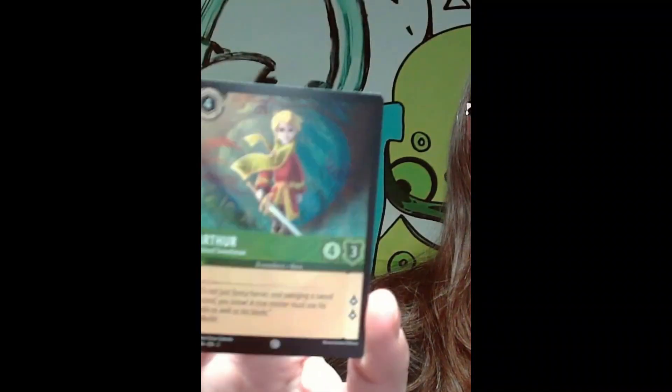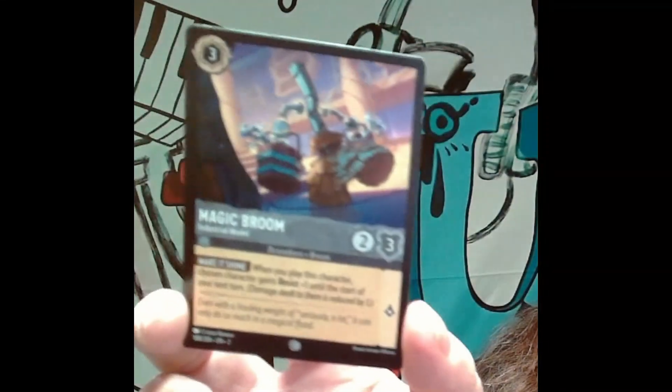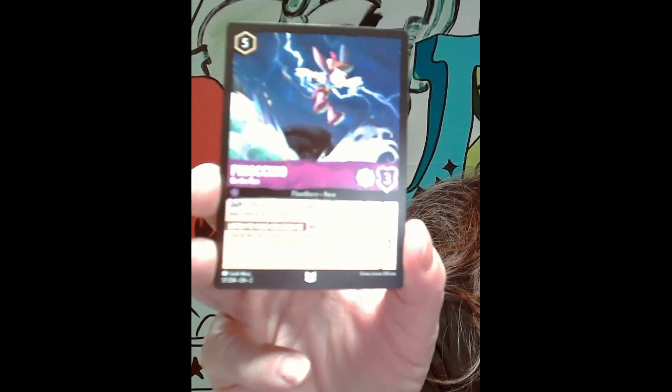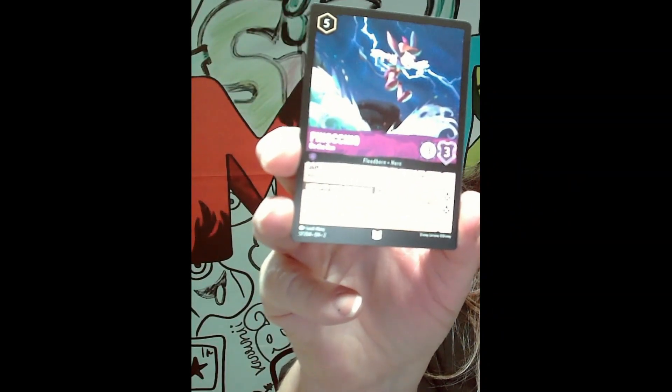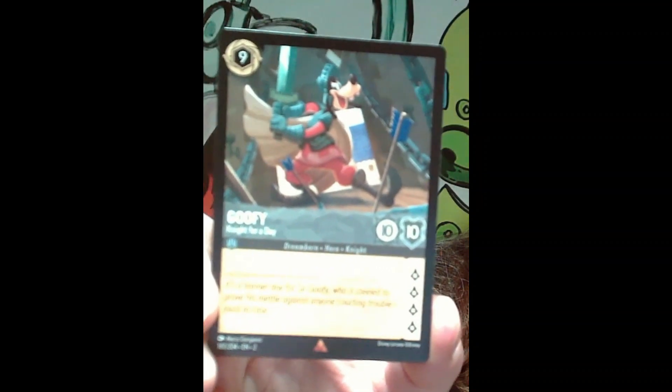And then we got Arthur — he is from The Sword in the Stone, pretty cool. Oh, we got Owl, and Magic Broom from Fantasia, and Cogsworth from Beauty and the Beast! This is Gaston from Beauty and the Beast — pretty cool card. And then we got Pinocchio when he's getting his donkey ears, and Goofy — love Goofy!